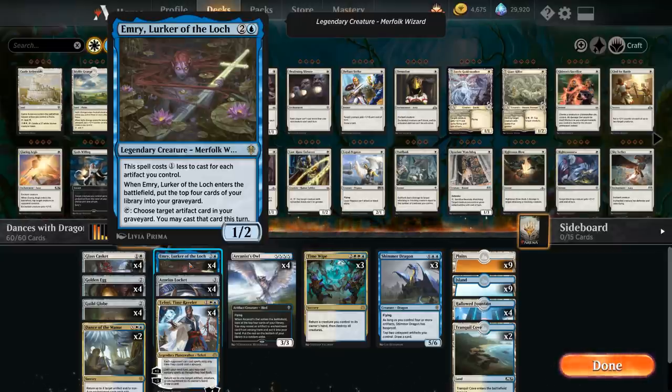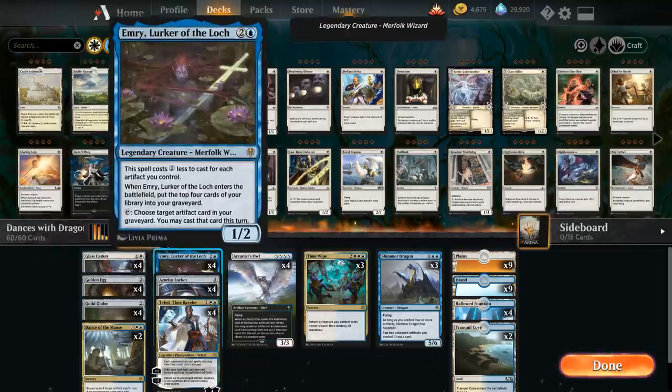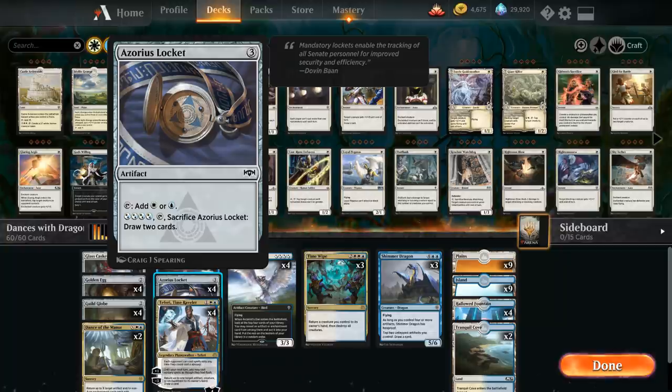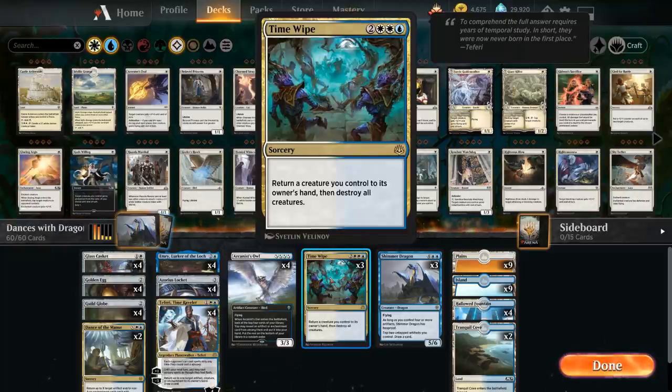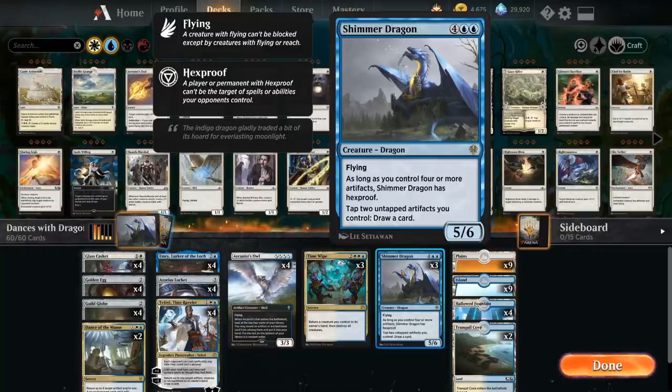Emry is a 1/2 Merfolk that mills the top four cards of our library when it enters, helping fuel Dance of the Manse. We can also tap Emry, choose an artifact card in our graveyard, and cast it that turn — for example, sacrificing a Golden Egg and getting it back with Emry to draw an additional card and gain life or add mana. Emry provides nice recursion in the late game. We also have the full playset of Azorius Locket, which lets us ramp into a turn-four Time Wipe against aggressive decks.